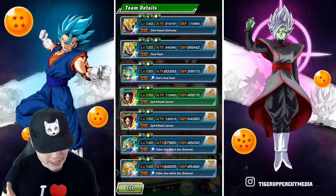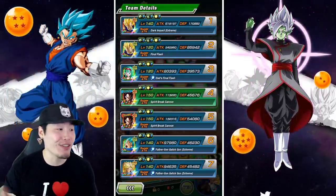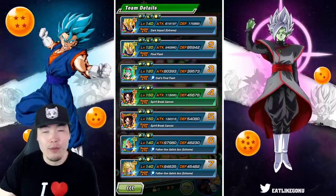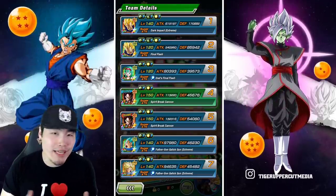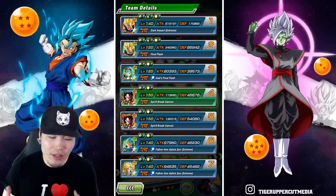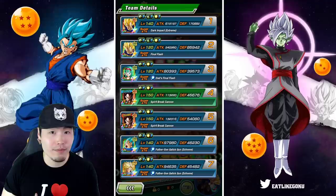11 orbs for him, and he's getting 170,000 defense. He doesn't heal like the AGL Goku, which is a little bit unfortunate — the Goku's healing is definitely clutch — but this guy more than makes up for it with just how much defense he gets with the orbs. So even though he doesn't heal you, he'll prevent you from taking as much damage as the Goku.